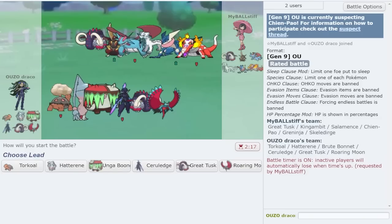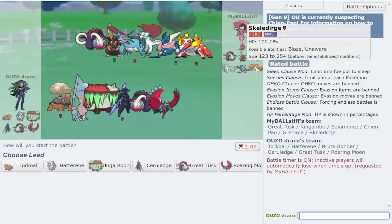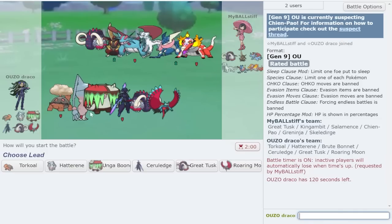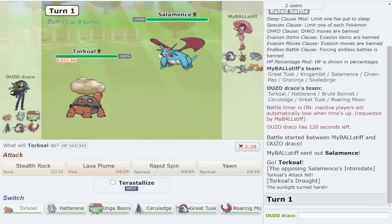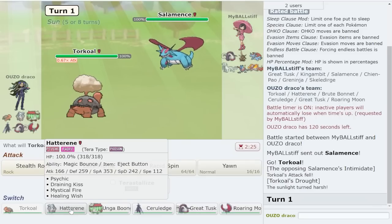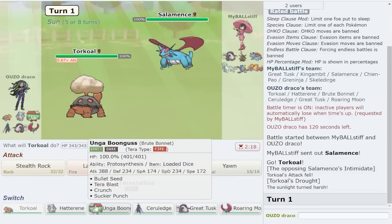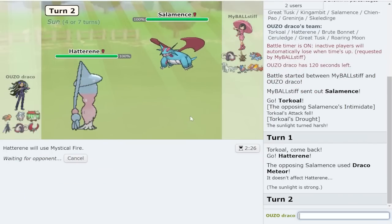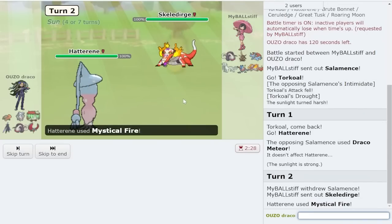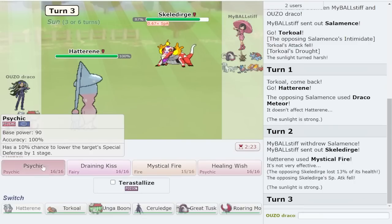We got another game. Sun looks pretty good here - this Ceruledge is pretty nice, though it doesn't really beat this guy. The big thing I think is great here is the bulk up Fire Roaring Moon which should absolutely destroy Skeledirge. We always lead Torkoal, and from here I'm not sure what to expect - I think I just yawn. They could Draco me though, which would be very frustrating. We'll go Hatterene - they did Draco. Mystical fire - if they hit Skeledirge that's good.